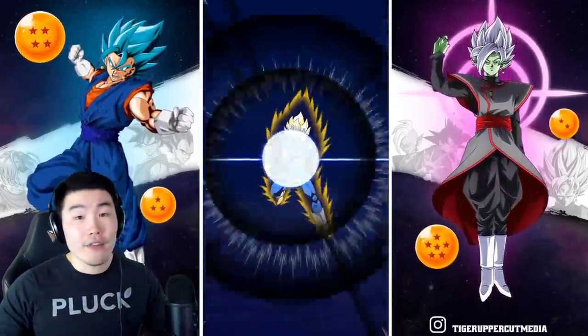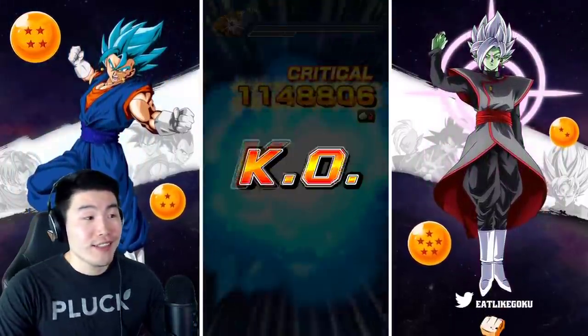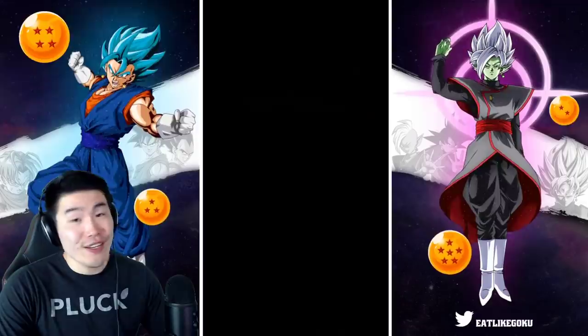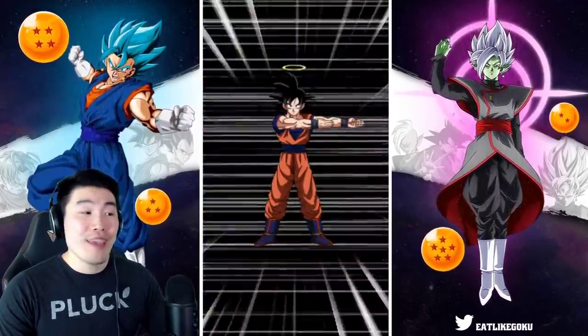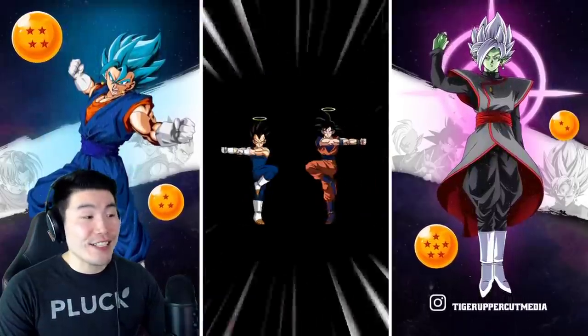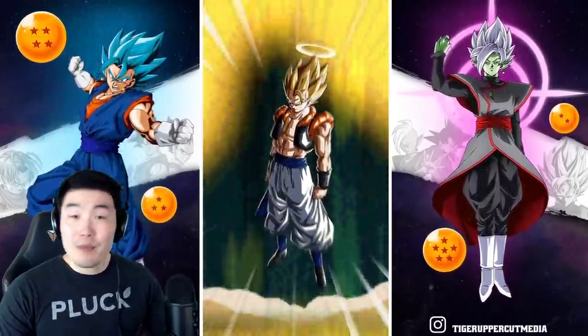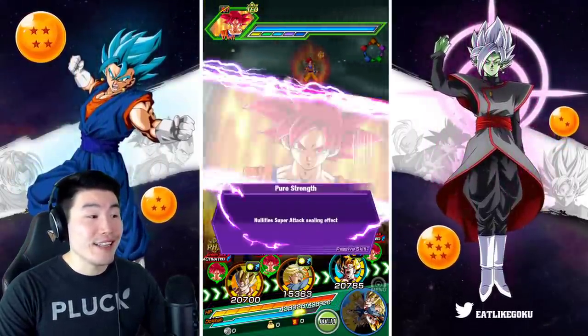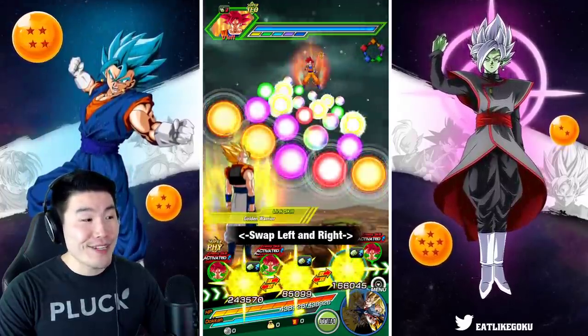We're going to do one more attack and then end the video, because the whole point of this video is to show you guys what AGL Goku can do. And I think you've seen what AGL Gumku — Spirit Bomb Absorb Goku, Bombku — can do. That is a whole lot of damage, man.